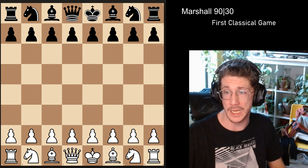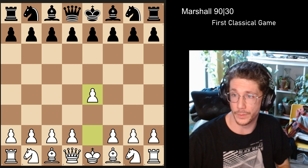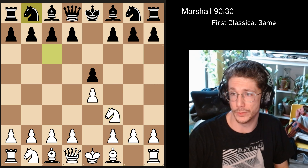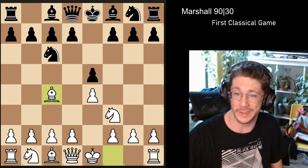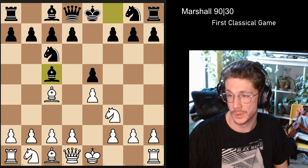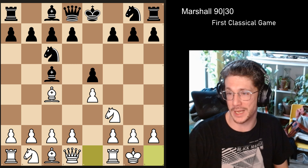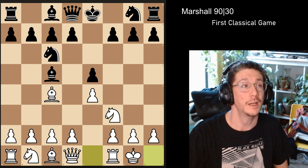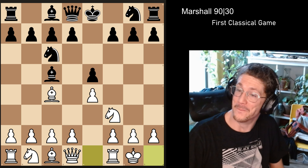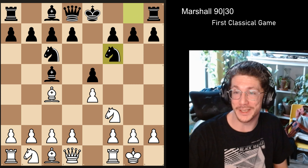Jester said he was playing against a younger girl. We get e4 e5 and then we're going into some standard stuff. We start with an Italian. It looks like we're definitely getting into the standard lines — I always want to call it the Gucci Piano, it's not Gucci but I'm going to keep calling it that because I think it's fun. We get castles, knight f6.